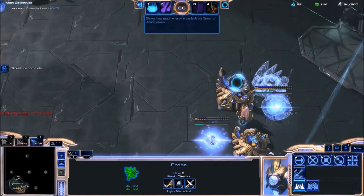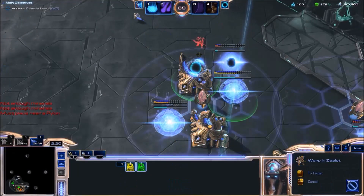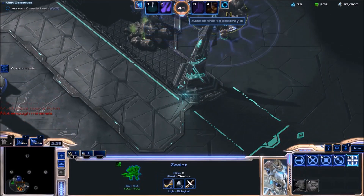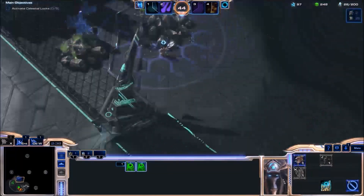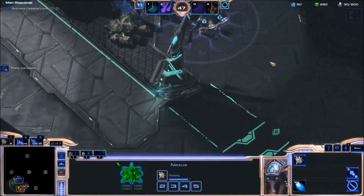Warp gate is done so I will get a Cybernetics Core, because I need it regardless of my strategy. If I go Tempests, I need a Stargate. If I go Robo, I need a Robotics Facility. And if I go Archons, I need a Twilight Council. All of which need a Cybernetics Core to build — this is basically what I need every single game as Artanis.